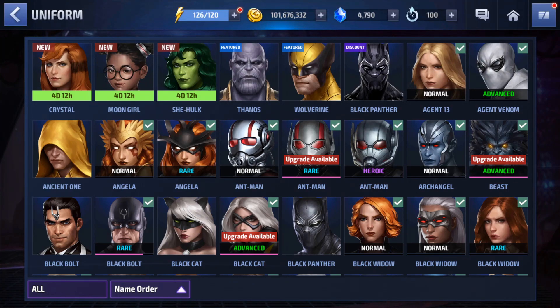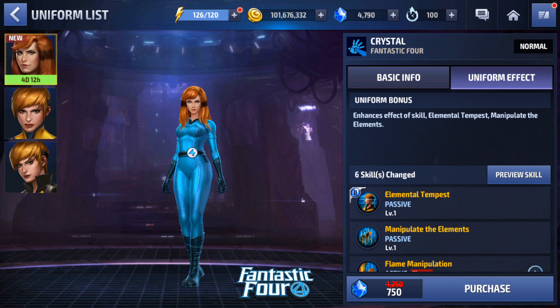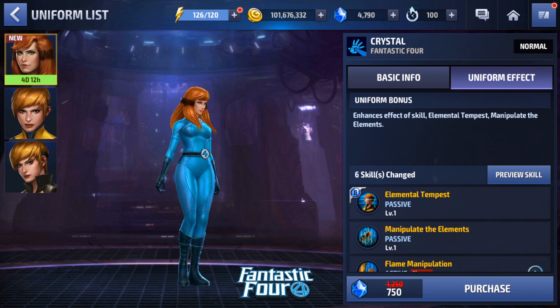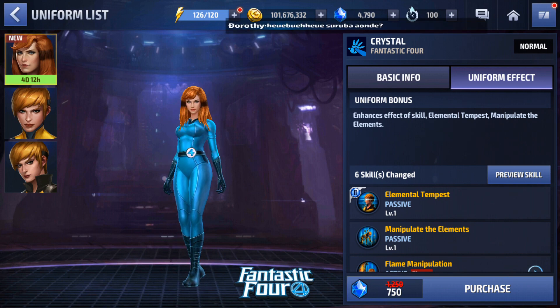Welcome to another uniform review video. We have three new uniforms to go over, and we're starting with Crystal's new Fantastic Four uniform. It's looking pretty good. The uniform is going to enhance the effects of her skill Elemental Tempest and Manipulate the Elements, which are her four-star and tier two passives.